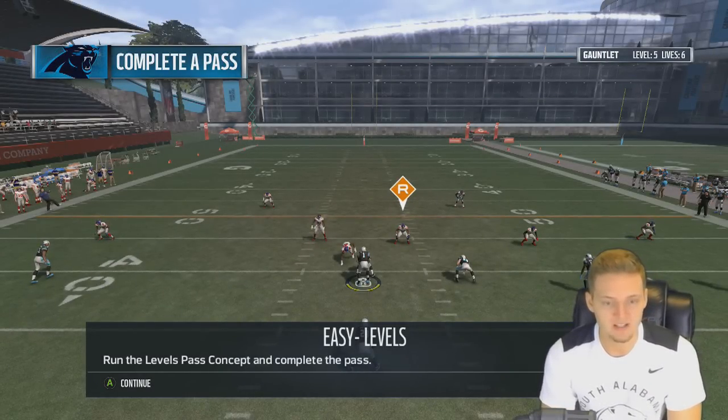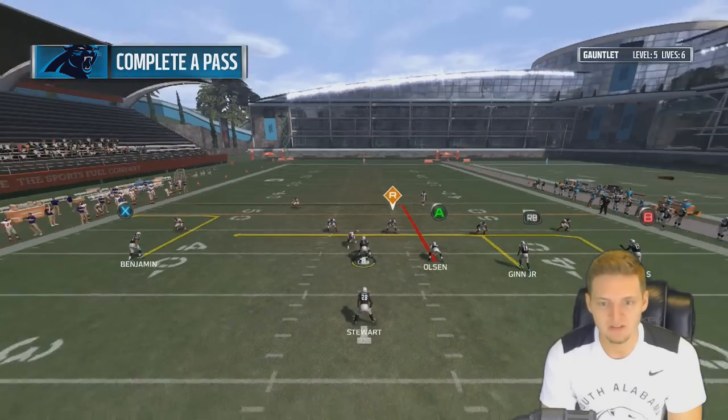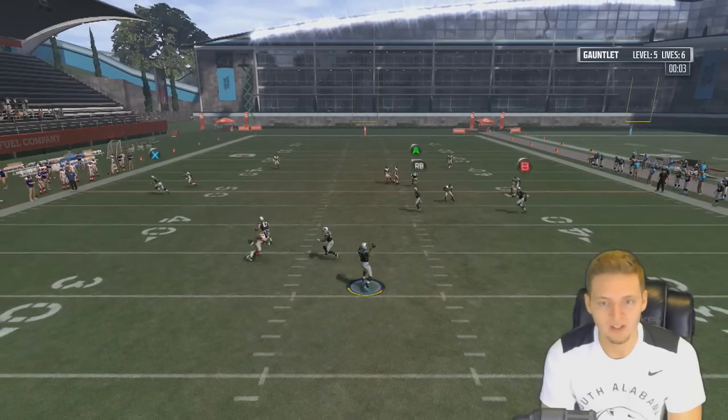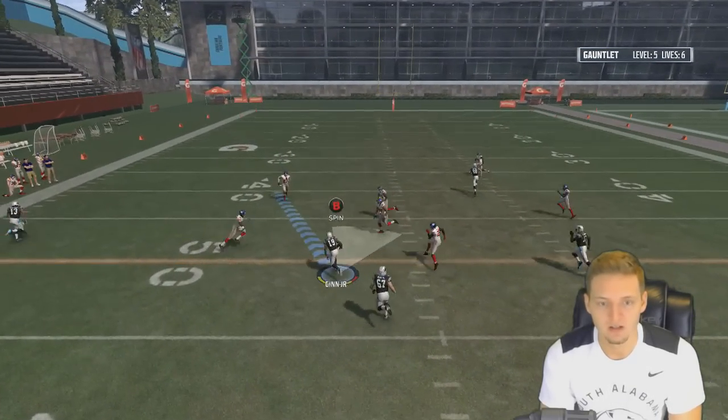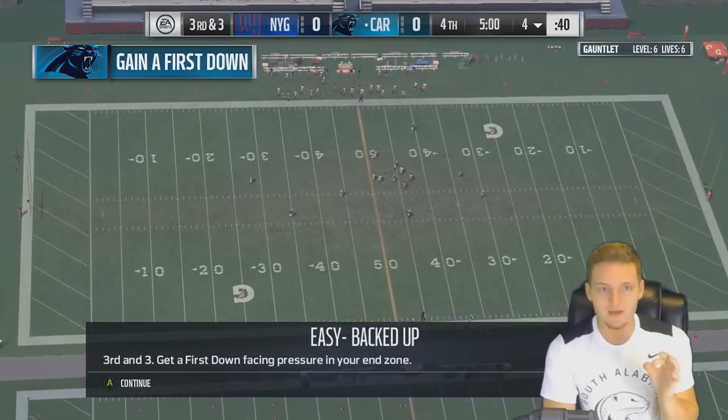Easy levels — run the levels pass concept and complete the pass. Do I have to complete this to Greg Olsen or can it go to anybody? I hope I can go to anybody because I'm throwing it to Takin. I did get the point. I've not lost a life yet, guys.